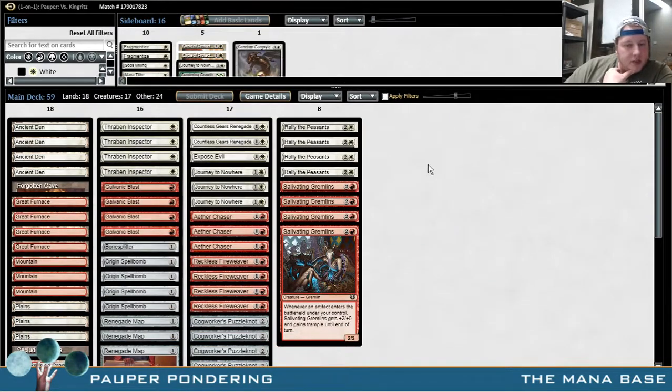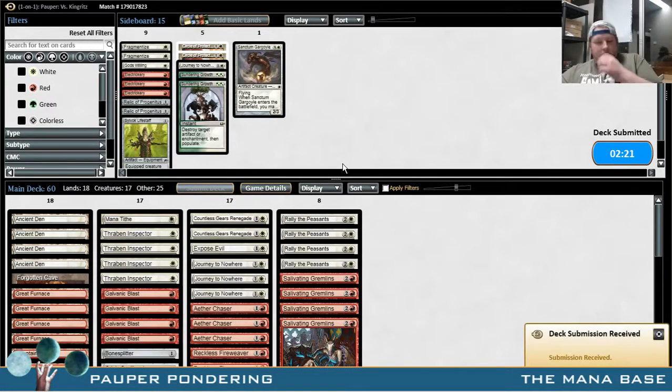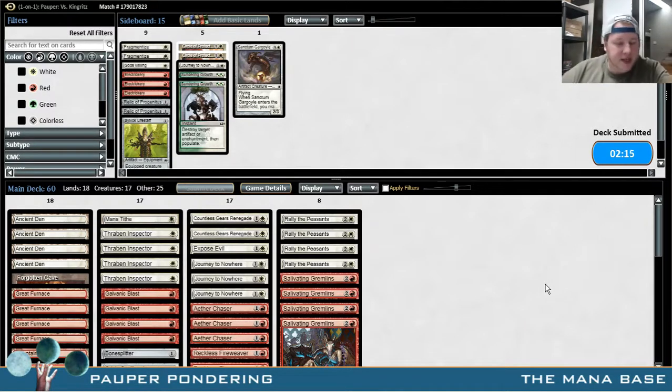We probably don't want the Sanctum Gargoyle. I think we want the rest of it though — I don't really know what we would board out. We'll board in one Fragment... No, you know what? I'm going to try to get this guy with the Mana Tithe. I have a feeling I can get a Rolling Thunder with a Mana Tithe and it's going to be sick. Yeah, that's what it's going to be. Big time.